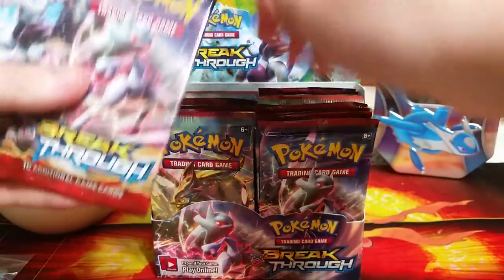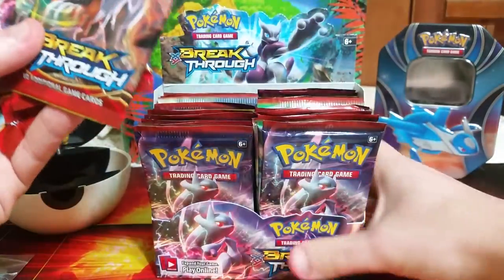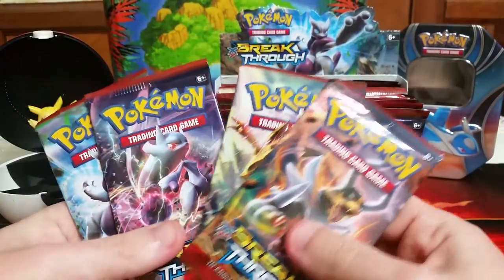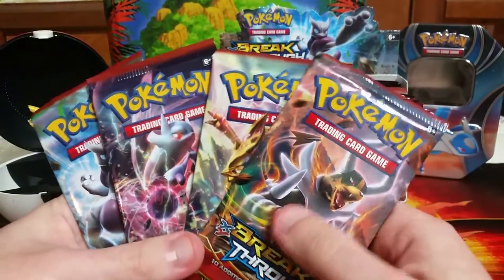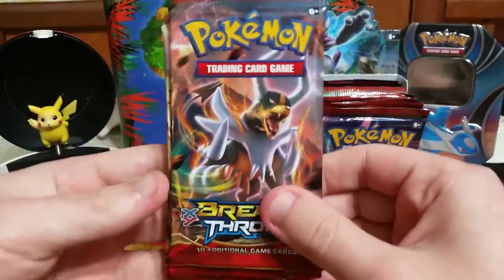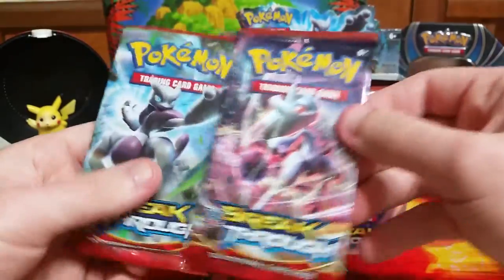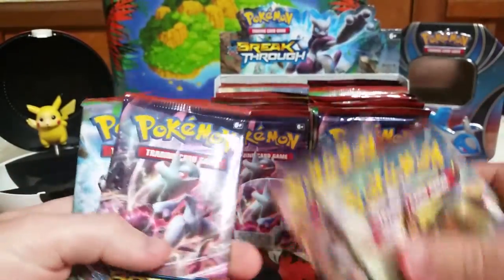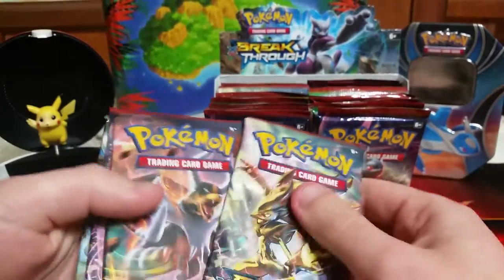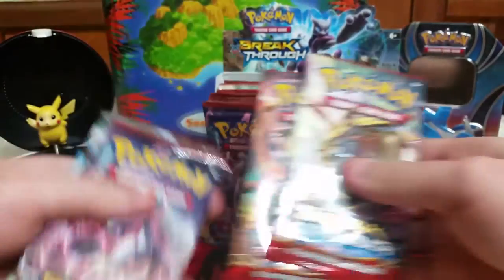We'll go ahead and get one of each pack art out here so I can show them all off. These are not the first Breakthrough packs I've opened, but they are the very first in this box. We have the Mega Houndoom, the Zoroark Break, and the two Mega Mewtwo's. The cards I want most from the set would definitely be any of the full art Mewtwo's — there are 10 Mewtwo's in this set, so that's something to get excited about.